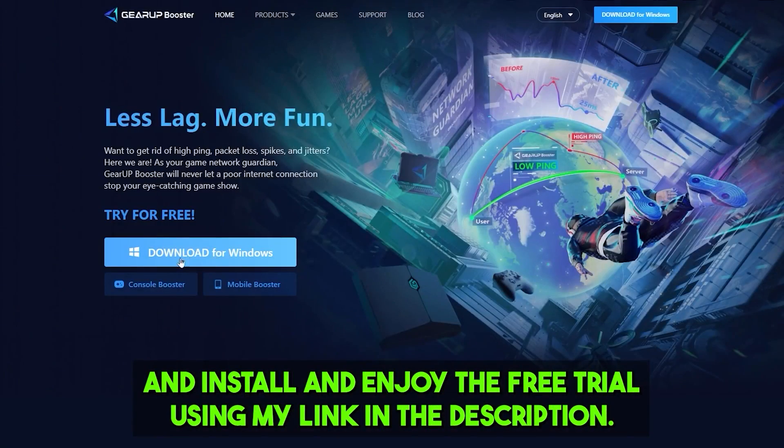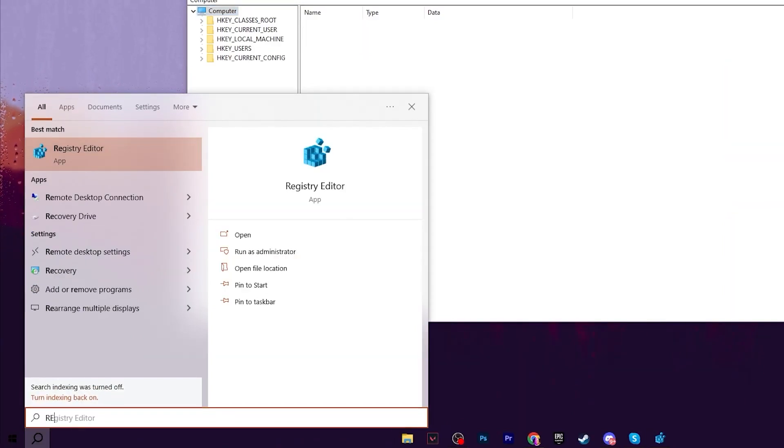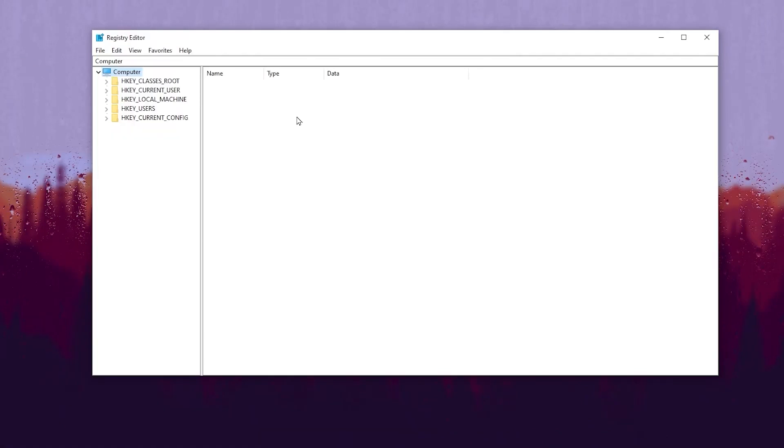In the very first step, you need to open the Registry Editor on your PC so you can configure all the important registry settings. To open it, go to Windows Search, search for Registry Editor, and make sure to run it as administrator so you get full access to make changes on your Windows.